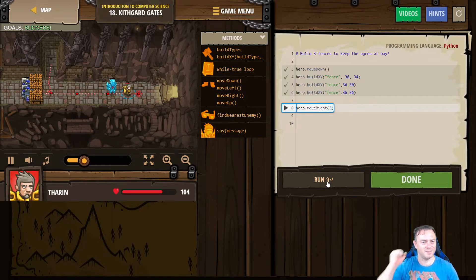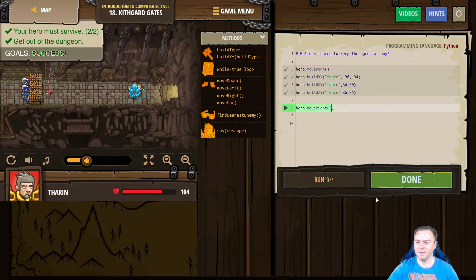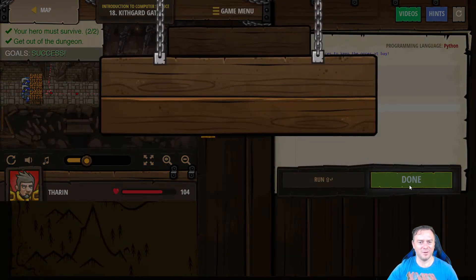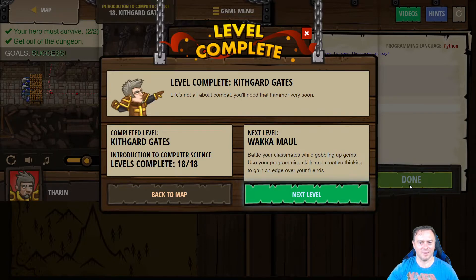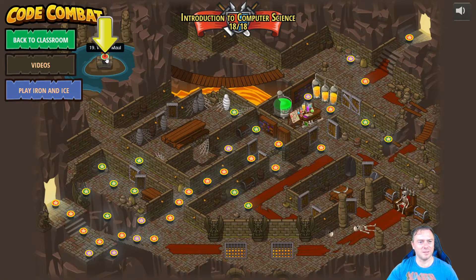Done. Fantastic — that's it, all over. So just going back to that map, looks like we've done pretty much all of them. We've now got access to this one — I'll let you guys experiment with that in your own time. That's basically like an arena level where you can play around and use all the skills and play against each other.